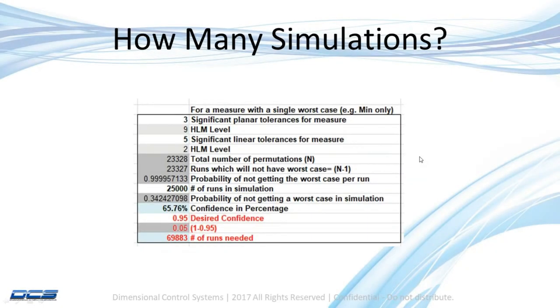A lot of people ask how many simulations do I need to run to have the confidence — to be at least 95% confident that I'm going to see a worst case in this analysis.